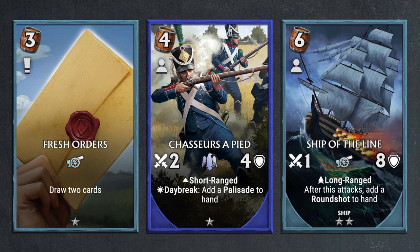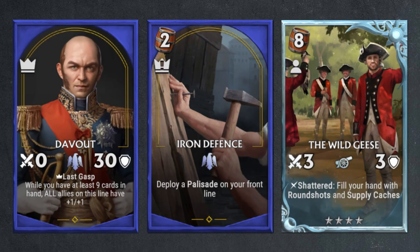It feels like this deck is going to feature a lot of frontline structures and backline short-range units. Another card that's slightly expensive but a potential addition is Ship of the Line, a 1-8 unit with long range that adds additional round shots to your hand whenever it attacks, helping you add more cards to your hand. These are just some of the theorycraft we can do with current cards, as the teaser mentions we're going to get additional new cards when Duvaux is introduced, as well as more changes to existing cards to reinforce his potential playstyle.